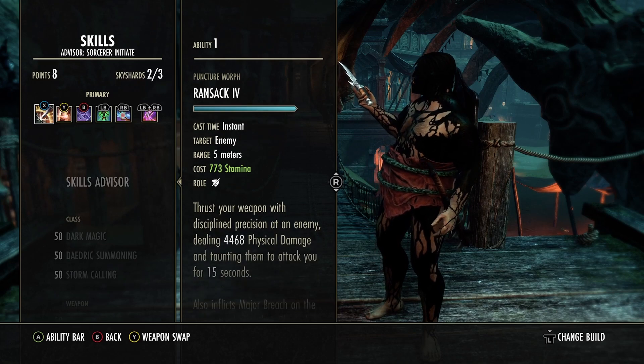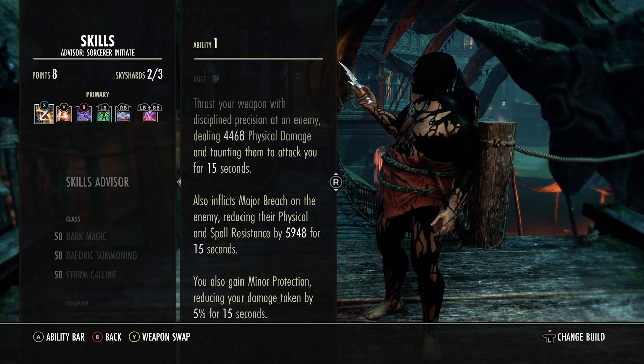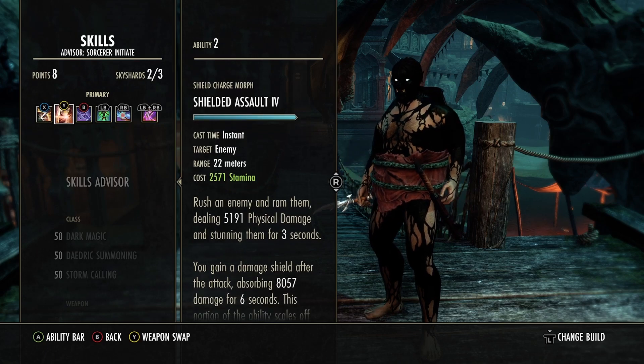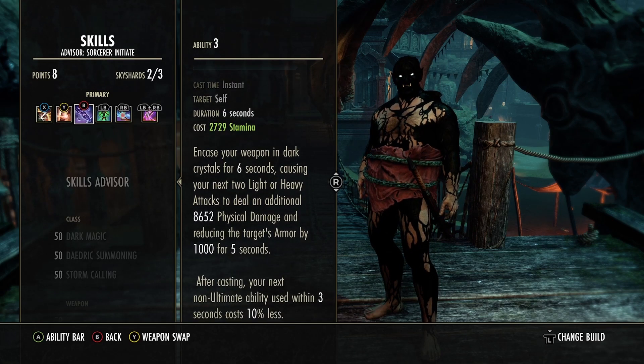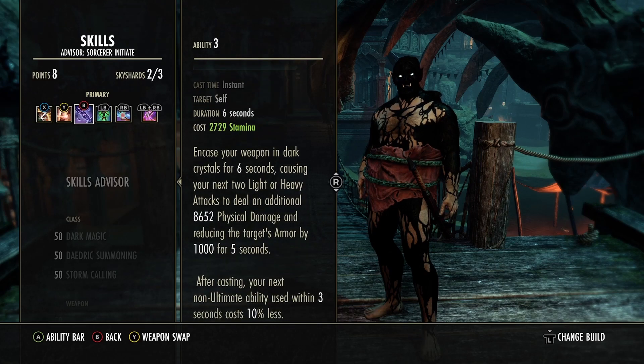Getting into the skills — Ramsack is still the spammable. It does 4,400 physical damage, taunts them, and hits them with Major Breach, reducing their physical and spell resistance. It gives you minor protection, reducing your damage taken by 5% for 15 seconds. Shield Assault is your gap closer and CC — it gives you a shield. Crystal Weapon had a patch: damage went down a little, cost went up slightly, but it's still a viable skill we're using on the build.